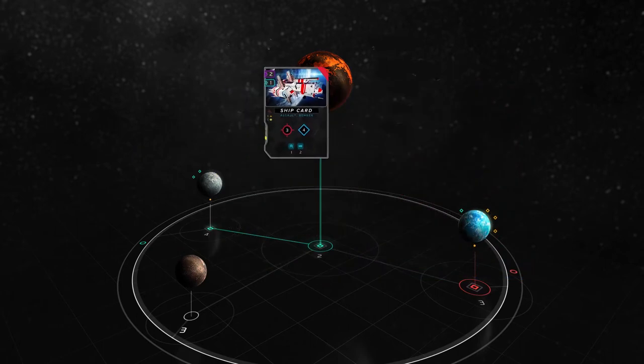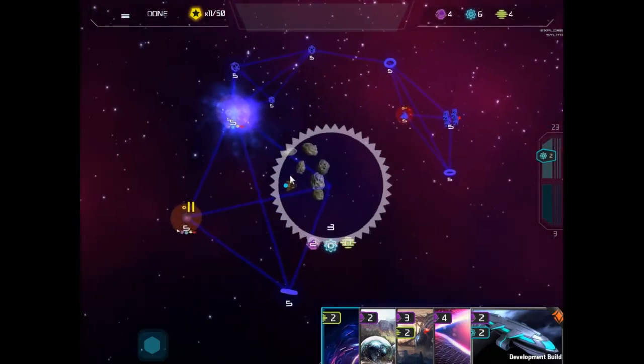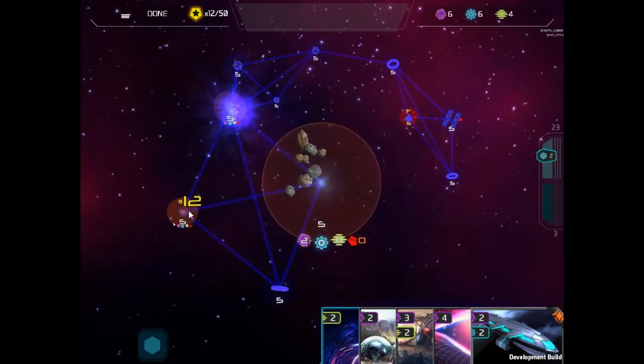These cards will transform into 3D models of ships and developments. Each turn you will move your pieces along the map as you try to capture and colonize as many sectors as possible.